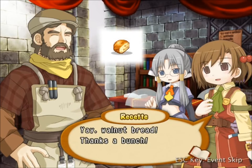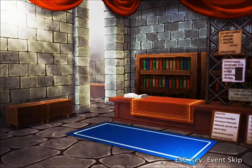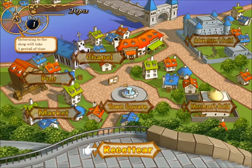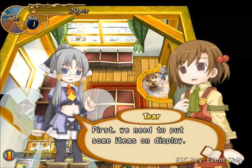He gives us some bread. Capitalism ho! Something about Adam Smith would be proud of us. I still can't go anywhere except back to our shop. So we're back in the shop — let's do a little tutorial here that will explain how to put items down for the very first time.